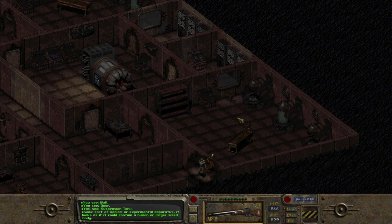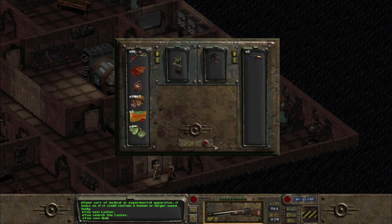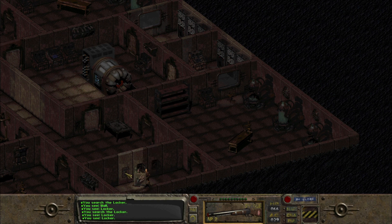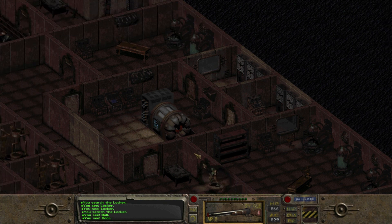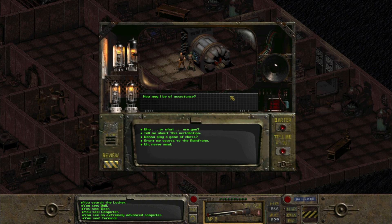Same tank as before. Up here there are some rockets — not using the big guns skill. An assault rifle and a crowbar we're not going to grab. I'll take all of the books. Now let's see if we can communicate with this computer — it's an extremely advanced computer, and it says 'How may I be of assistance?'